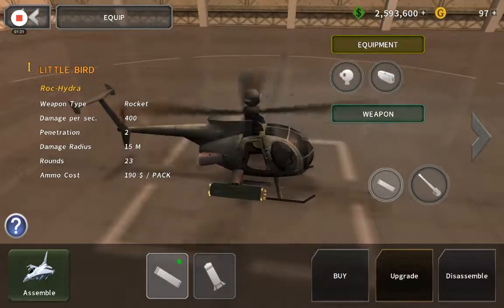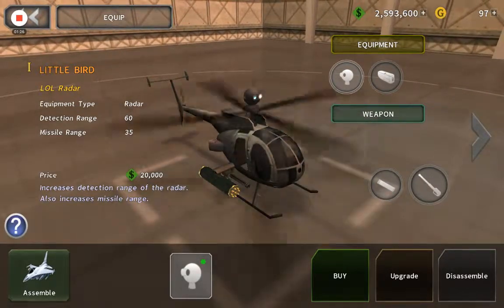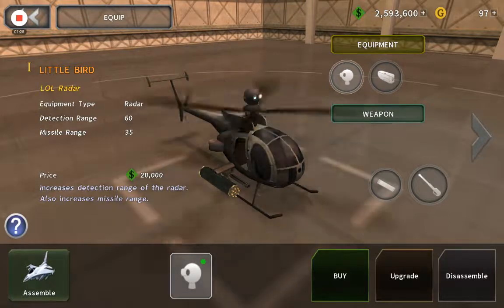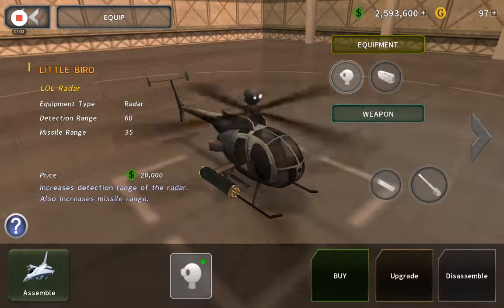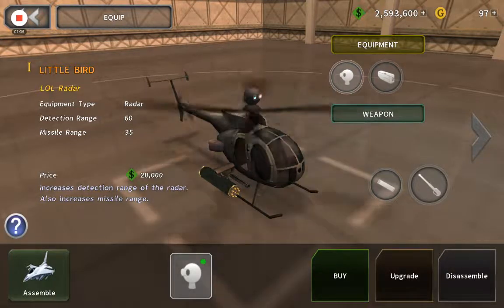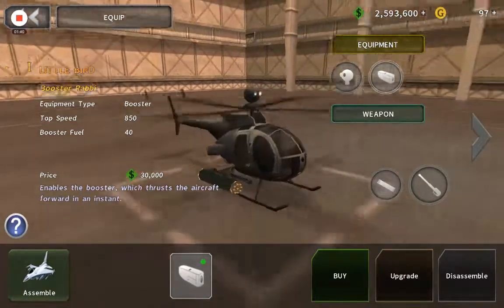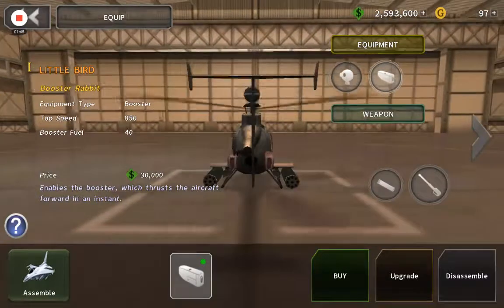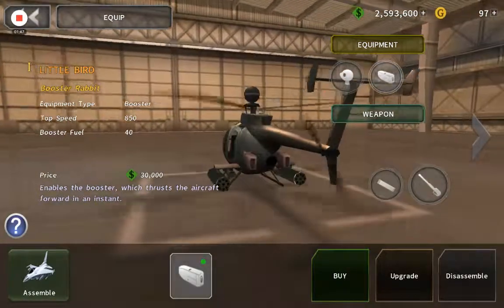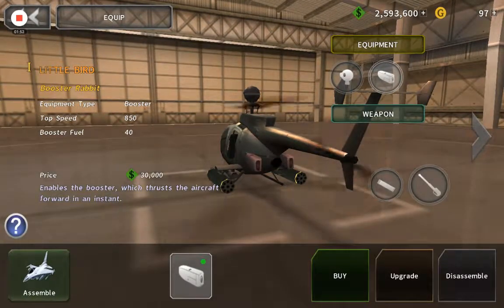And then we have a couple of accessories here. The LOL Radar, or L-O-L Radar. That's about the LOL Radar. Going back to the equipment, I have the Booster Rabbit, which is this thing — that weird boosting thing that it's flashing. There is the Little Bird.